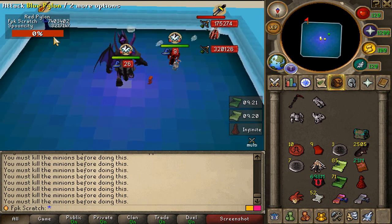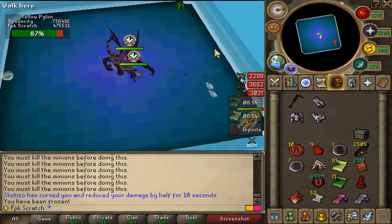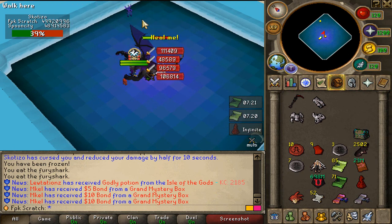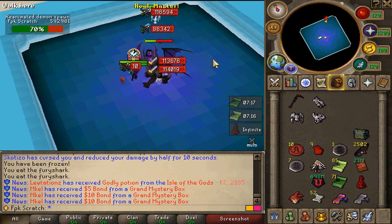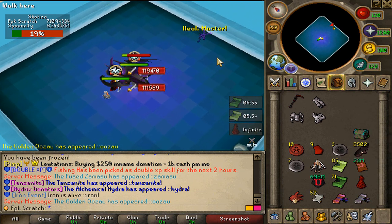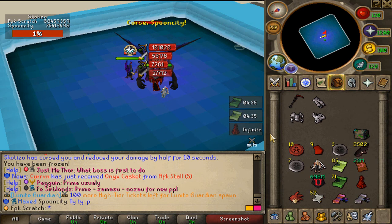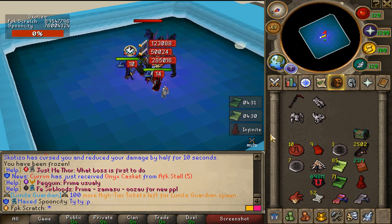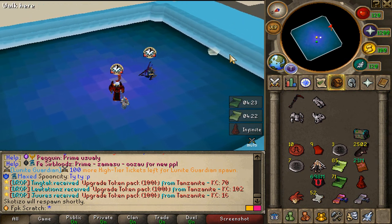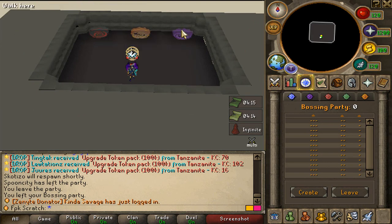There should be another healing minion shortly — there it is, let's kill it and finish up the Scotisio. At 20% HP, another healing minion spawns — kill it and then we can finally finish the Scotisio. The Scotisio is dead. We didn't get anything special, but big shoutout to Spoon City for helping. It's pretty simple to kill these new bosses: the Magister, the Dekton, and the Scotisio.